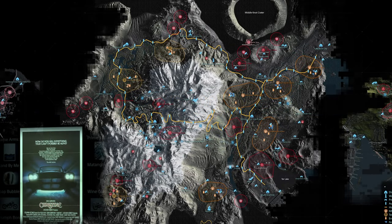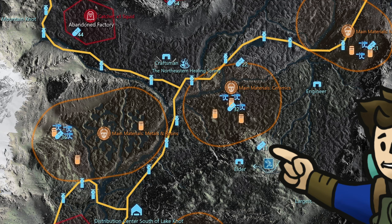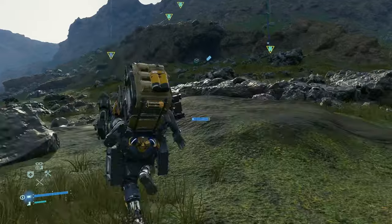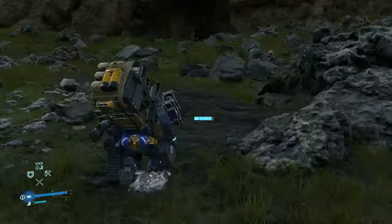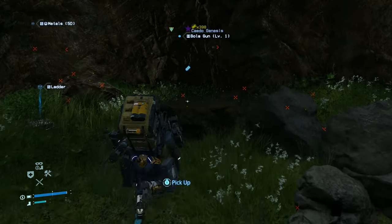The fifteenth chip contains data on the movie Christine, and is almost directly in your path from the engineer to the elder. When you're on your way to the elder, at the very bottom of the cliff before you start climbing up to where the elder lives, there will be a small indentation resembling a cave, and inside of that small cave will be the memory chip.